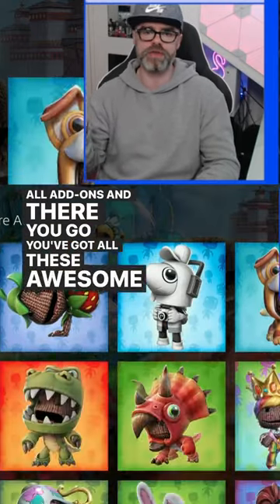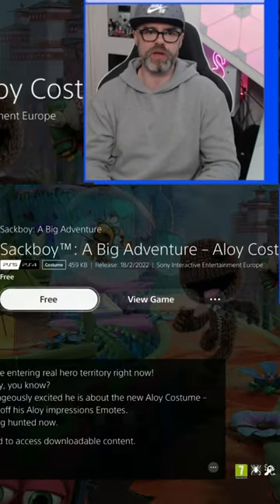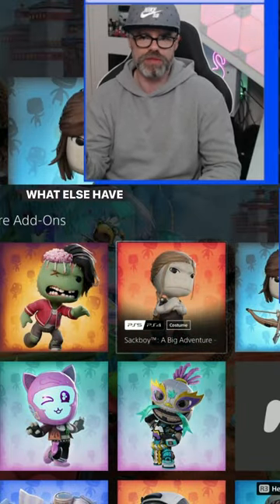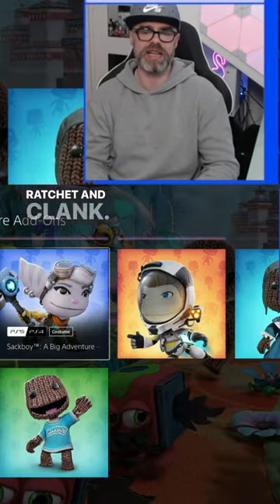You've got all these awesome skins to pick from. For example, there we've got Alloy — click on it, it's free, you just click to download it. There's so many: we've got Fall Guys, we've got The Last of Us, that looks like Fortnite, Ratchet and Clank.